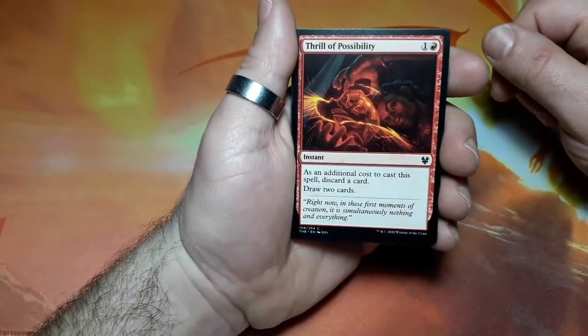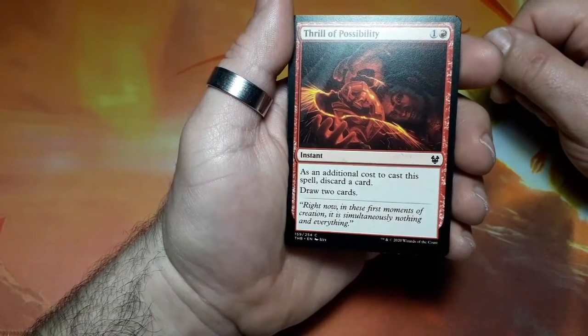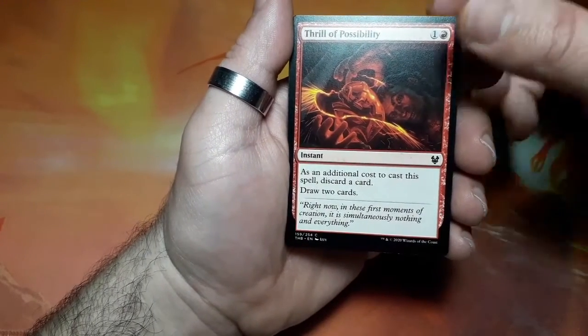This one starts with Frill of Possibility, two drops. As an additional cost to cast this spell, discard the cards, draw two cards.